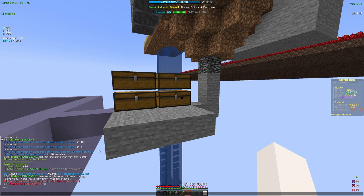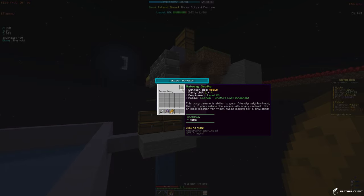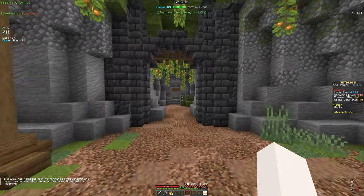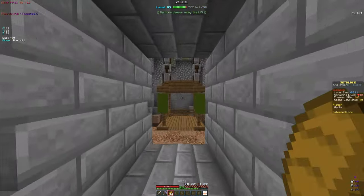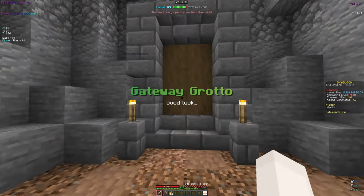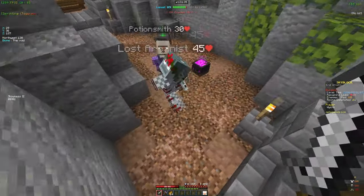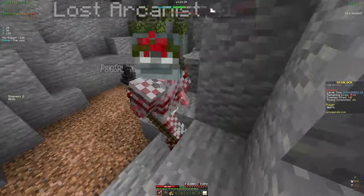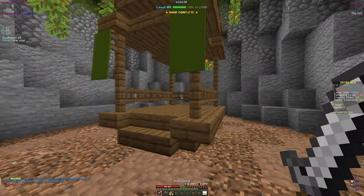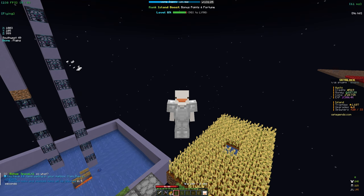I'm going to go ahead and do a dungeon. Slash dungeons — we already completed the beginner one, now we have the gateway grotto. Let's start the dungeon. I've never done this one before; it looks like it continues where the beginner one left off. I have a pickaxe and food just in case we need it. The mobs look like they're a lot stronger — we definitely should have gotten some better gear like gold gear. We just died, so I think we'll have to wait until we get some better gear because these mobs do a lot of damage and have a ton of health.